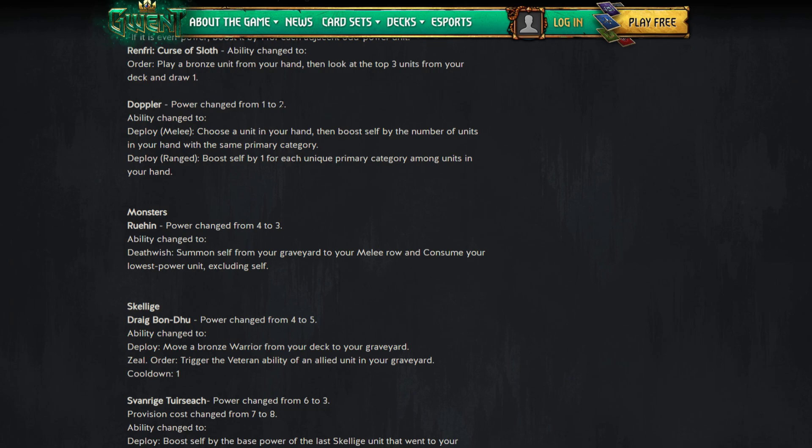Next up we have Doppler: power from one to two. Deploy melee — choose a unit in your hand and boost self by the number of units in that same primary category. So if you have seven units in your hand, you could potentially get a nine. That's not bad at all.